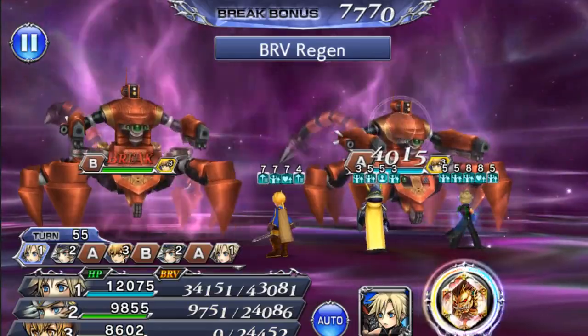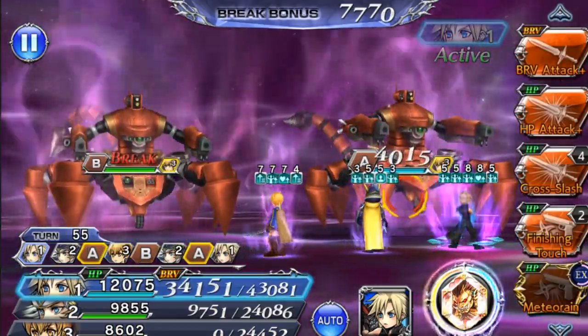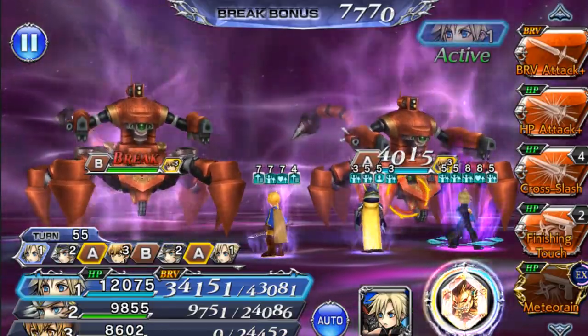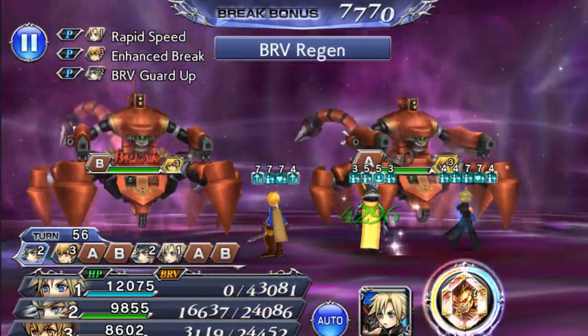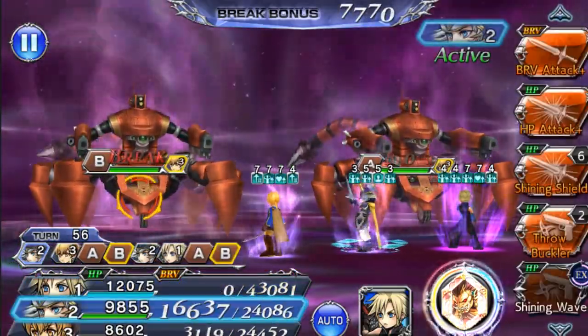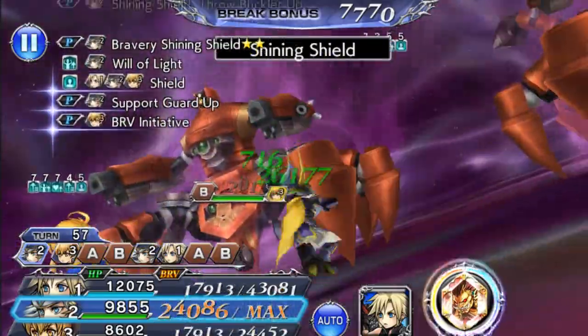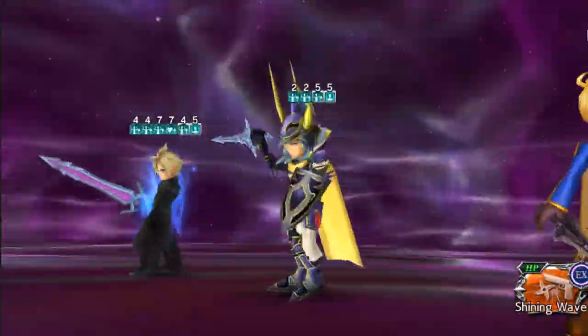I want to try getting these guys to about half health before I summon, because their tails start to raise up and that's when they start spamming AOE HP attacks. It can get really dangerous — that's why I have Warrior of Light here to mitigate some of that damage and heal it up.